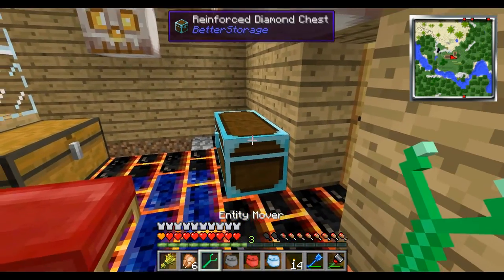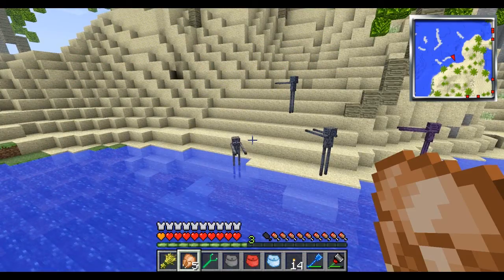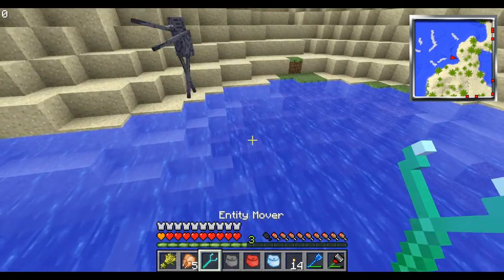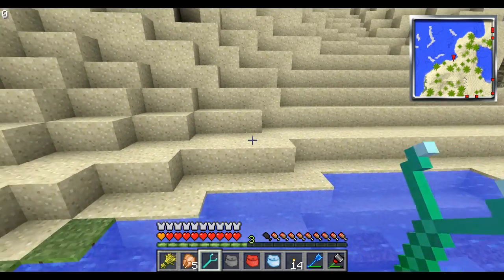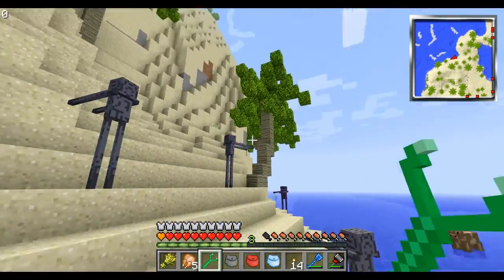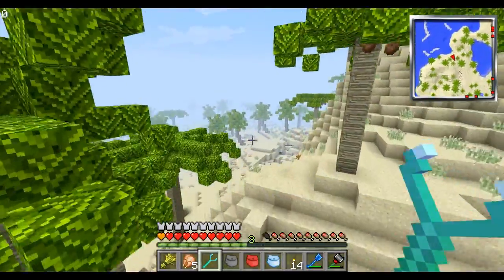Let's go try to move some of these purple Endermen — I'll show you where those guys are at. This is the area where I've been kinda breeding those Endermen. I should be able to just take them. They kinda disappeared. Now my entity mover looks like it has an enchant on it, and I can just click on a block and plop them down. I'm going to move the majority of these guys over to my house — I've got a spot already set up for them.